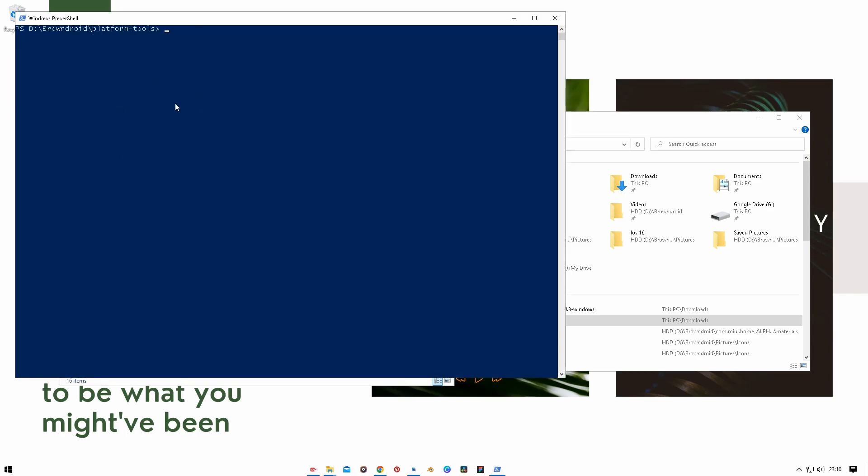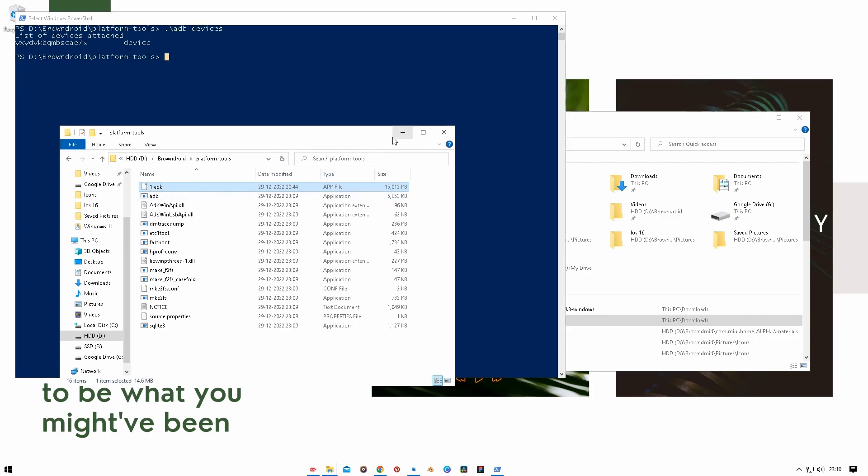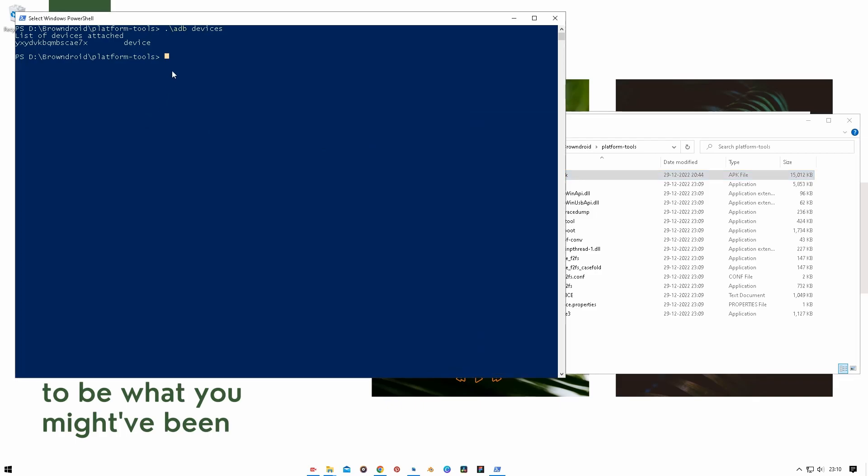You'll see an option to open a PowerShell window here or open CMD here — click on it. In the window, type dot backslash adb space devices and hit Enter. If you see your device listed with a code, it means your device is successfully connected with the Android Debug Bridge and we can perform the installation. You may have the launcher file named differently, so rename it to something simple — I'm renaming mine to 'one' — to make it easy to reference.